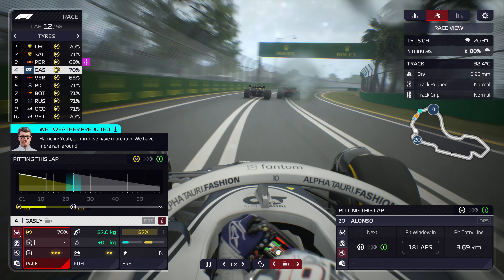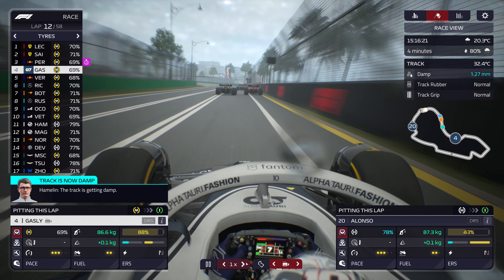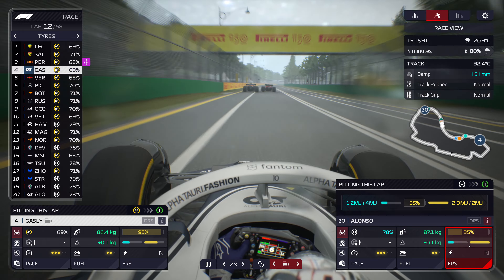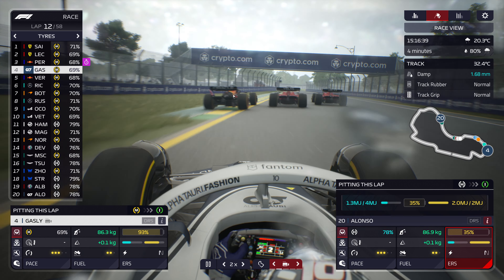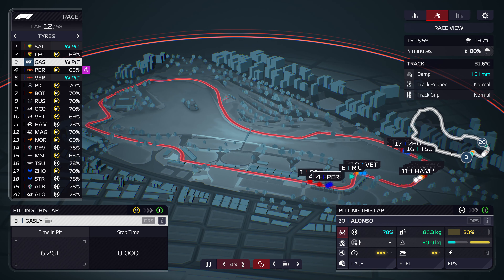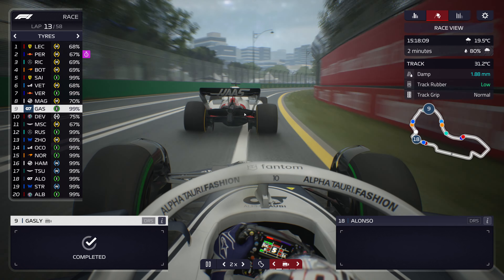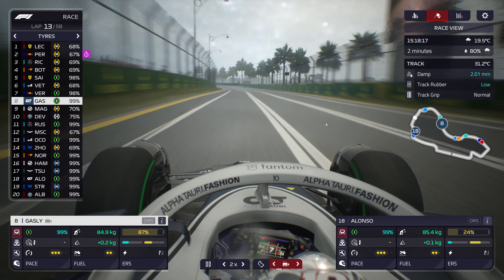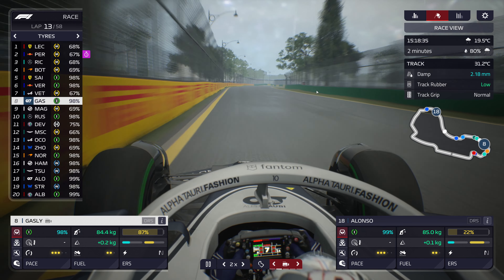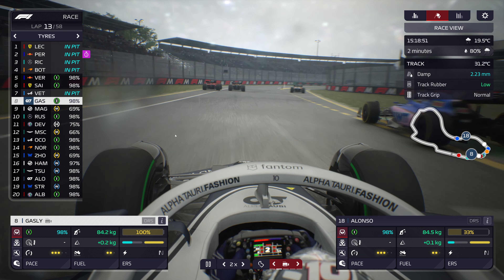Both drivers are pitting — it's fine, totally fine. One of them is bound to lose out — looks like it was Perez. Gasly was in and back out; he's now stuck behind a Haas but should get past. Even more rain in two minutes — as long as the track doesn't go full wet. Hamilton and Yuki Tsunoda have come out on wets — that might be a sign of things to come. Verstappen somehow got out in front — is that the fastest pit crew on earth?